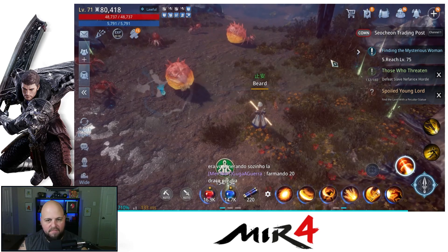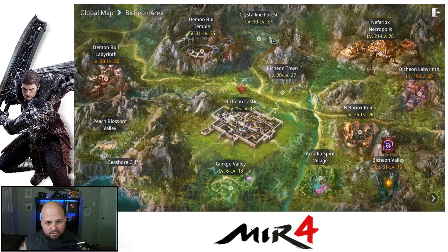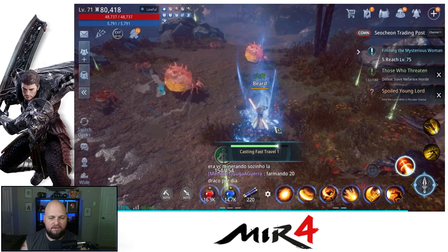We need to go to Crystalline Mountain back in the mission area. So Crystalline Forest, Crystalline Mountain — and we do have a question mark, so at least we know where it is. I believe this is the one you fly to from over here by the temple, so we're gonna go to the Demon Bull Temple entrance and fast travel there.